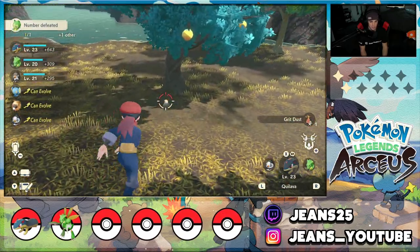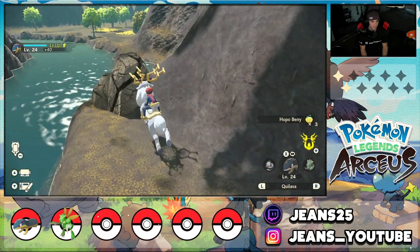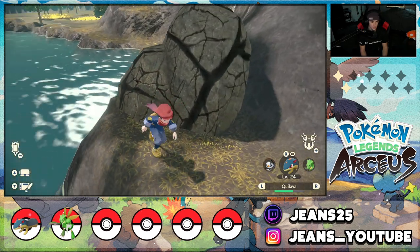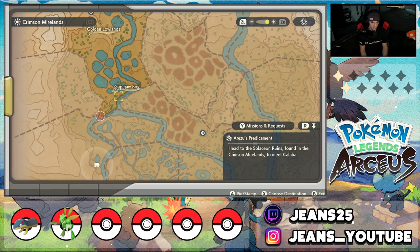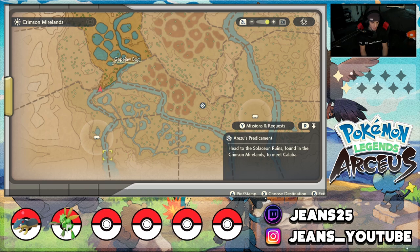Heading along this rock — do I need something to break it? Like Rock Smash? It does look like I need Rock Smash. Let me check the map. I want to get to around here — there's a new request marker. There looks like there might be a bridge somewhere, but I don't have a Rock Smash move, so there's no way to get across here.